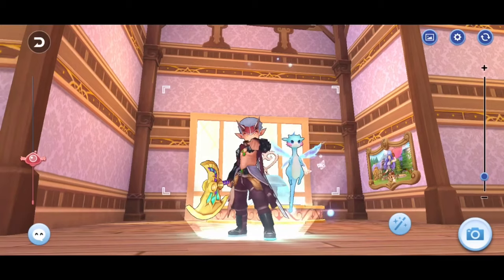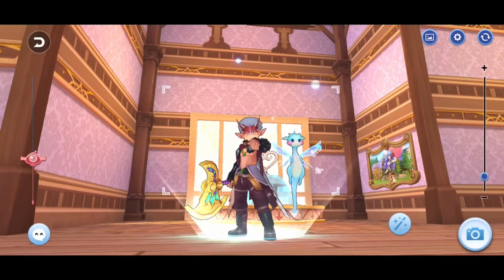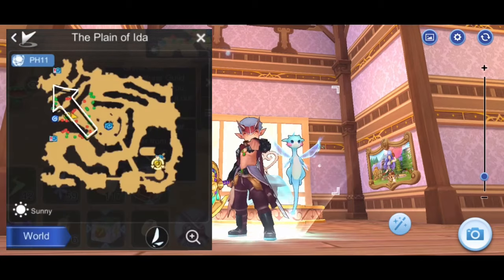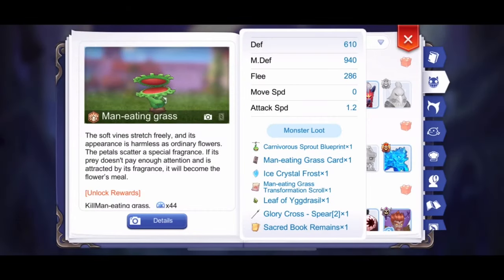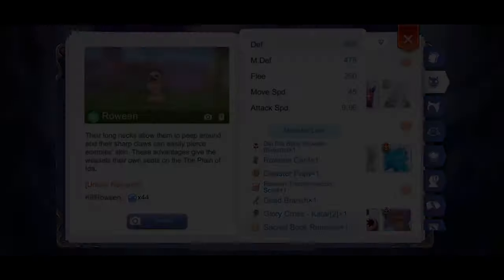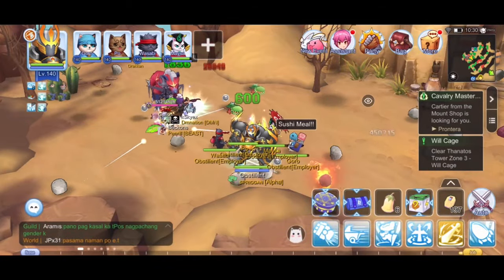Hi! Today I will compare how much zeny I will gain by using Arm Cannon and Knuckle Boost. We will conduct that test in Rachel, Plain of Ida. For this test, we will be targeting man-eating grass and Rowin. This would be the perfect spot.